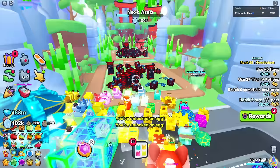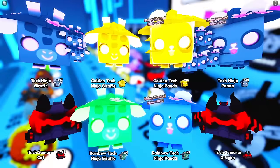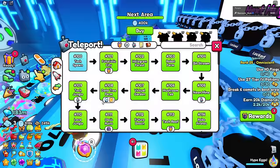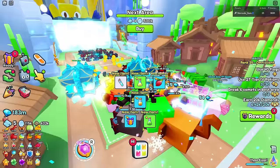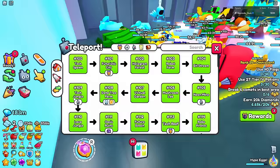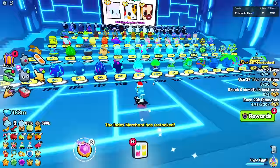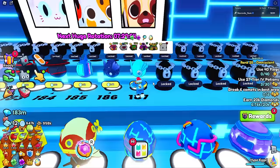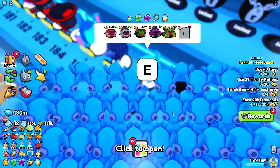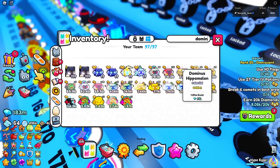We're entering the samurai zones which look incredibly nice. Let's buy more pets - getting a lot of the best ones from this egg. We're actually at the end now! Area 174 is just before a new rebirth. It's almost time to claim the hype egg. Let's hatch for the new pets - they brought back the dominus alien, and there also seems to be a hippo melon pet. We got it - the dominus hippo melon! It has a stat of 74 billion as a golden.